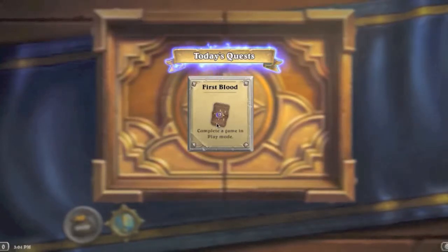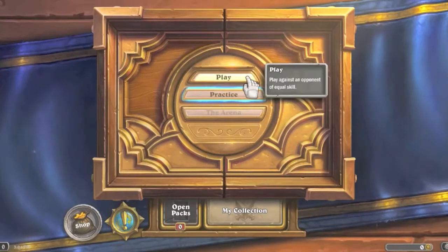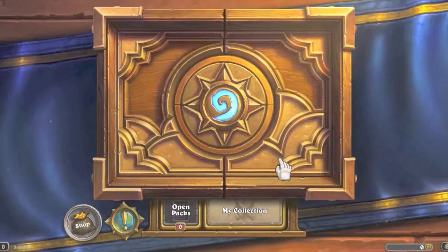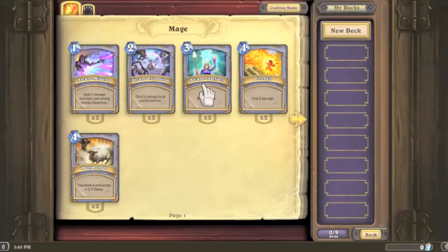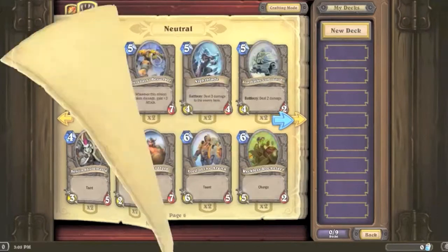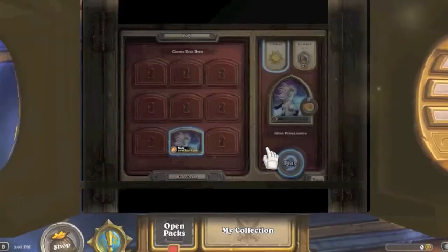Today's quest is to complete a game in play mode — we'll definitely do that today and get our first pack for it. Before jumping into play mode, I'm going to go through the deck collection screen. This is a great place to make a custom deck. Here we have the mage-specific cards we saw in the tutorial and then the neutral cards every class can use — there are a lot more of those than we saw before. We can make a total of nine decks, but first we'll use the basic mage deck.